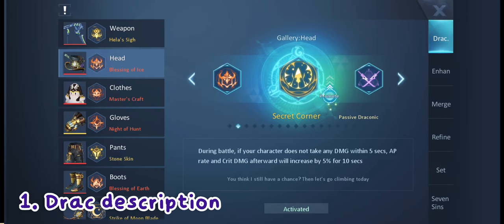As it says here, if your character doesn't take any damage within five seconds during battle, your AP rate and crit damage will increase by five percent for 10 seconds. It's actually quite OP, and comparing it to past King's Treasury drags, I think this is the best one so far.